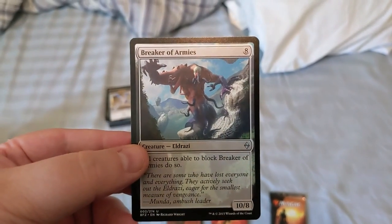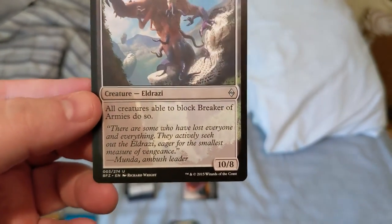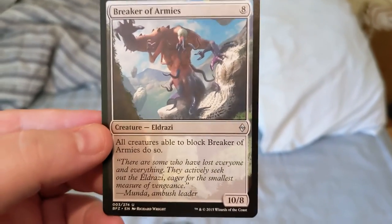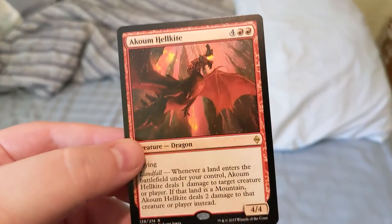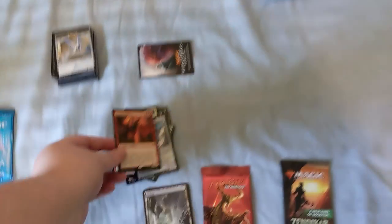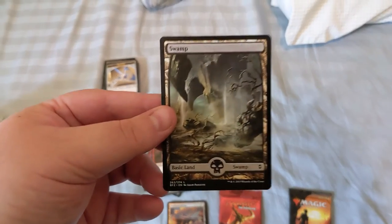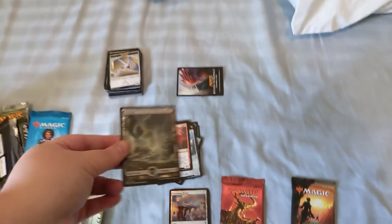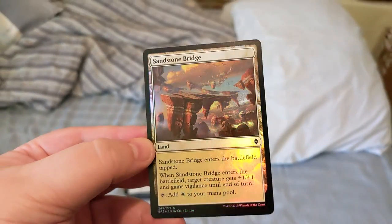Breaker of Armies — whoa, actually yeah, this one's a good one. And then we've got a Kozilek's Channeler, a full art swamp, and then a foil Sandstone Bridge.